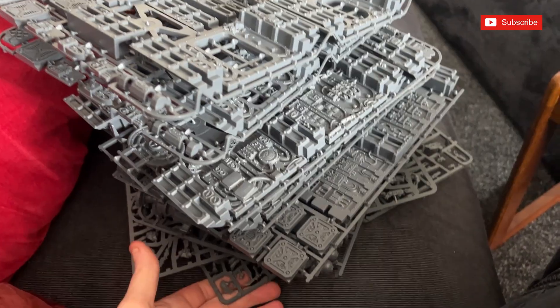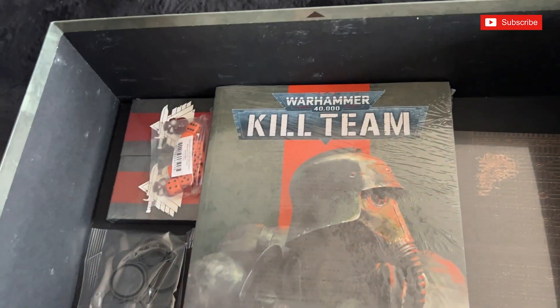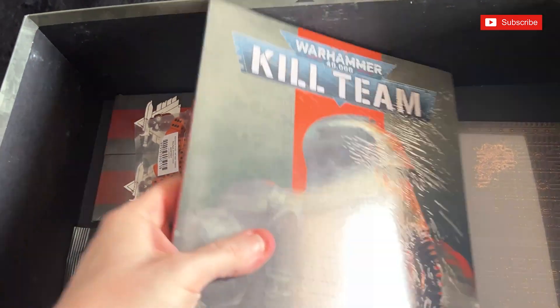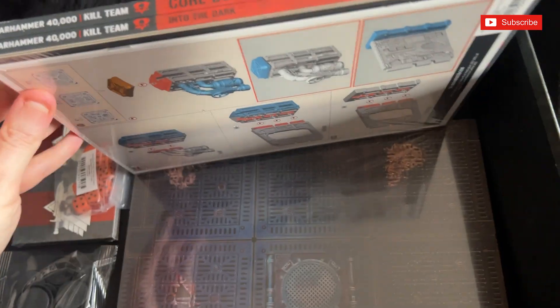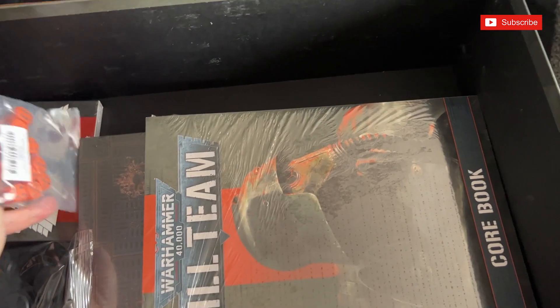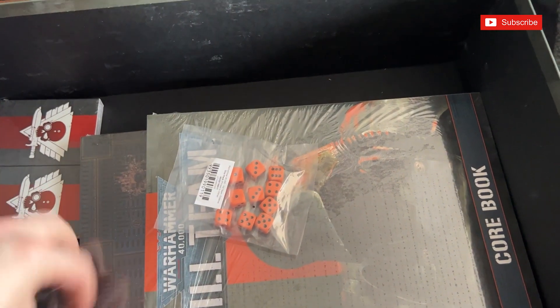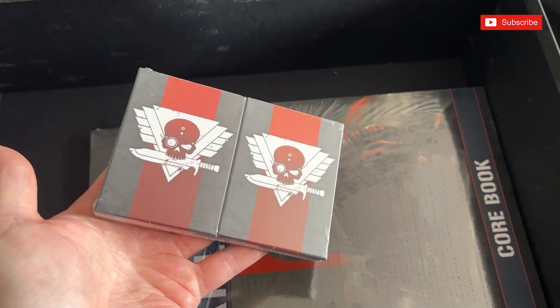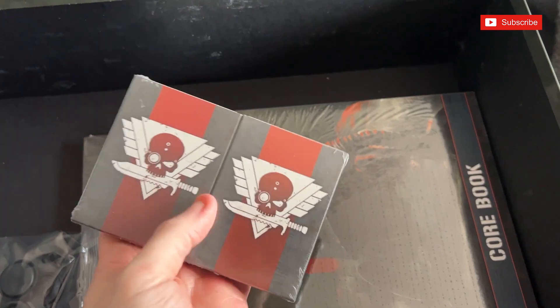That is a hell of a lot of plastic — it's an impressive kit. We've got the usual artwork, which looks pretty good actually, same on both sides. You're going to be able to put all of this back in the box. It comes with your core book and the Into the Dark book, and also by the looks of it the instructions to assemble everything. I haven't found my sheet of cards yet — I'm hoping that's in that little bit there. We've got the orange dice, all the bases, and the stratagems.